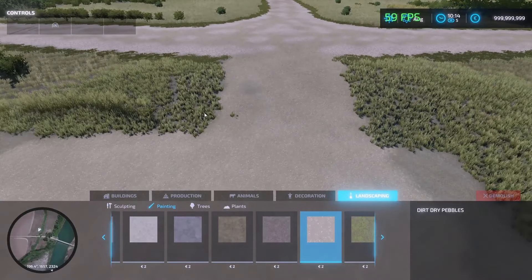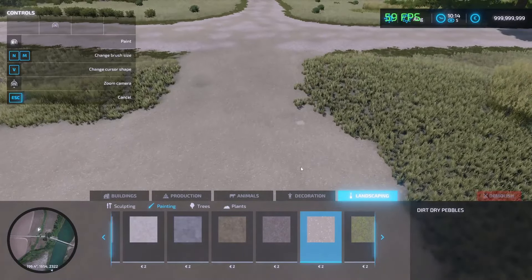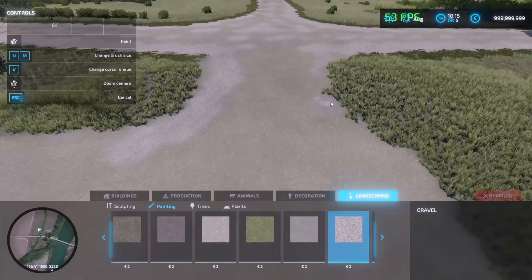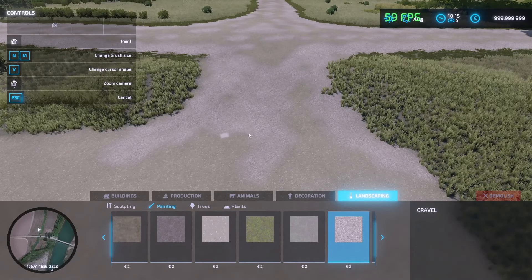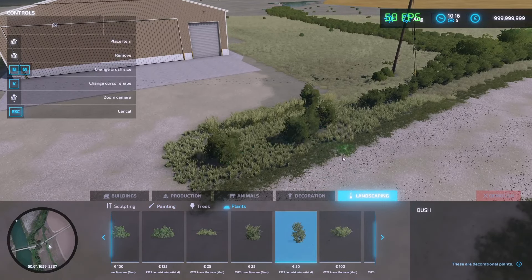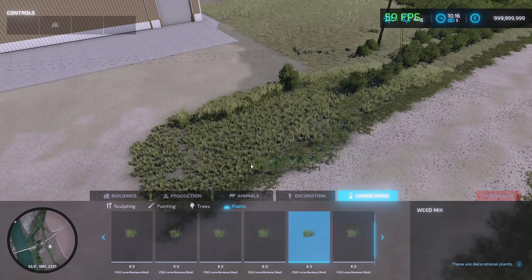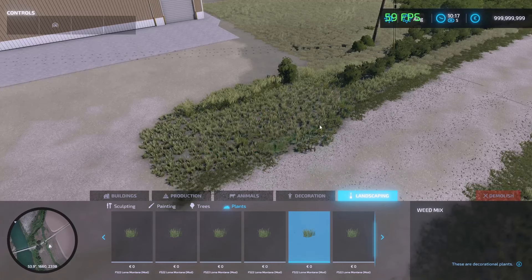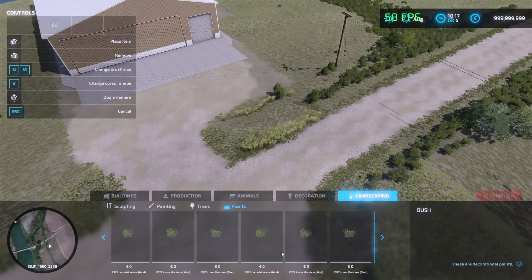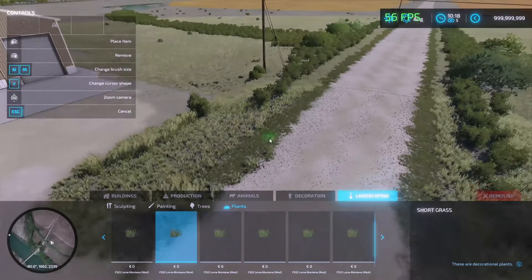Yeah, that's nice. And then we're gonna mix in — looks like what they did is they actually mixed in some gravel on the edges here. Yeah, there we go. The map actually has a lot of really nice built-in grasses: medium grass, short grass, mixed weeds, tall weeds, all these bushes. So we're gonna try to do short grass on the edges here.